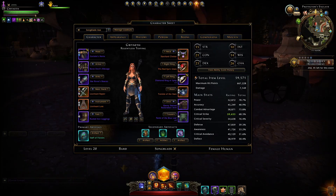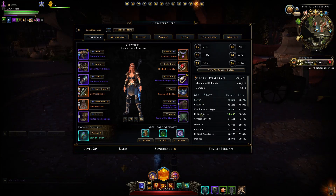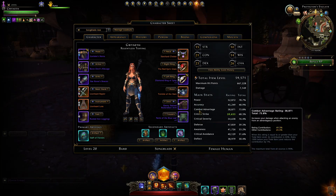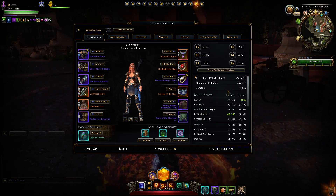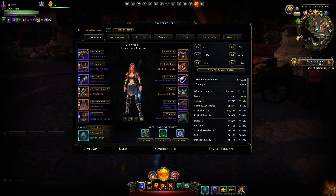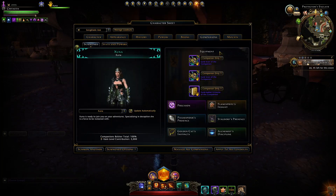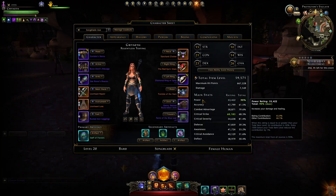Moving to stats — as a typical DPS in an AoE environment, you want to stack Power first, then Crit Strike and Crit Severity, then Accuracy, and finally Combat Advantage. Combat Advantage is hardest to maintain in AoE since enemies are spread out and hard to flank. With buffs active, our Power caps at 90%, Crit Severity and Crit Strike can be maxed with our gear using Goristro and Bone Devils plus Precision, and using Wild Hunt Rider gets Combat Advantage capped at 90% with an additional 11%.